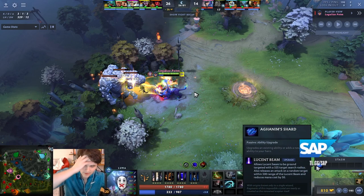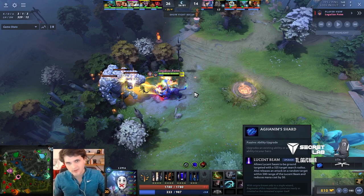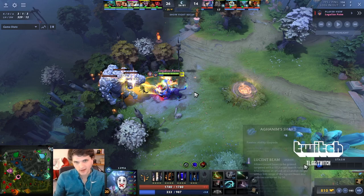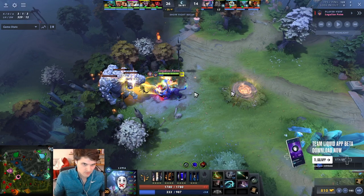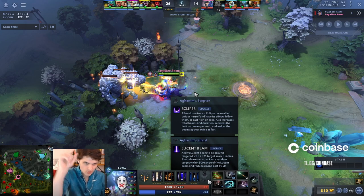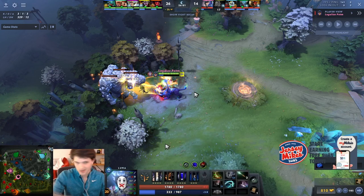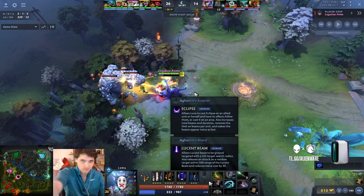Note that Shard is insanely good on Luna — an absolute must-buy every single game in the current iteration. I usually buy it after two or three items. In this game I went Mask of Madness, BKB, Dragonlance, then Shard, or sometimes Daedalus or Scythe then Shard. The beauty of Shard is it applies your auto attack damage to people and makes Lucent Beam targetable on the ground — like Zeus — so you can search for people. It basically adds your attack damage to Lucent Beam. Couple that with a 2.5-second cooldown and it's insane. It also reduces mana cost by 50, making it very reasonable to spam Beam in fights.